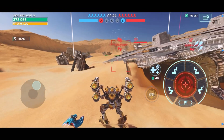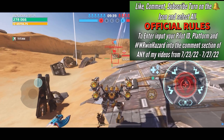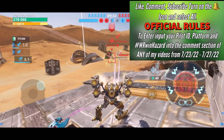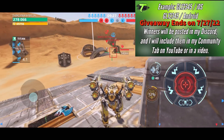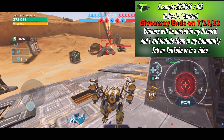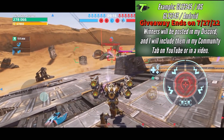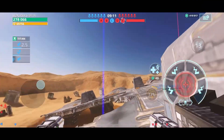The official rules are: like, comment, and subscribe — turn on that bell notification and select all so you never miss a thing. To enter, put your pilot ID, platform, and hashtag WR win Hazard into the comment section of any of my content. At the top of the screen right now is an example of what the pilot ID and platform looks like. Winners will be posted in my Discord and included in my community tab on YouTube, or most likely in a YouTube video. The giveaway ends on the 27th, so you only have about a day or two — get your entries in!